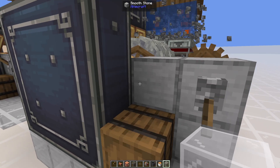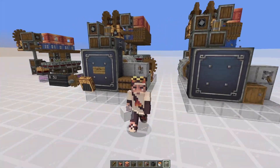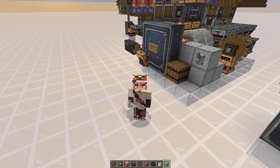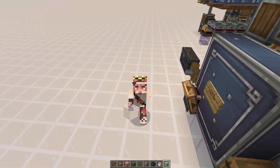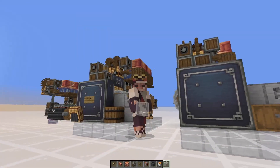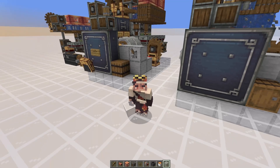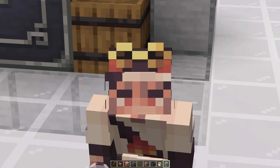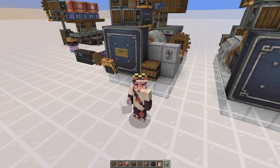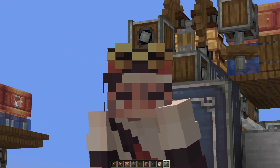After running for just the length of that description, we already have half a stack of iron ingots — crazy fast. That's the whole tutorial; a really quick machine to build, and even easier with the schematic. If you have any questions, leave them in the comments. If you enjoyed this, check out my other builds — one produces 14 different items at up to 200,000 items per hour. If you liked this video, be sure to like and subscribe. See you all next time!